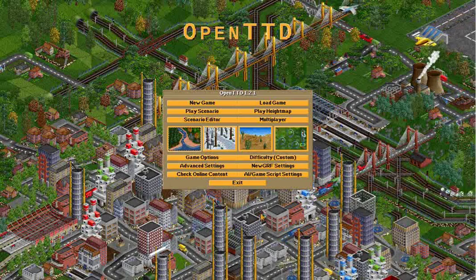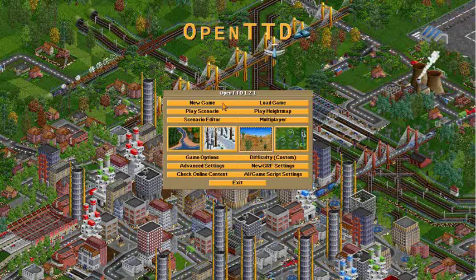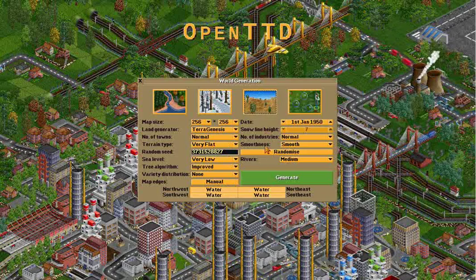We've now returned to Let's Play Open Transport Tycoon, and we are going back to the original settings, turning off the AI, and I'm just going to go ahead and make a really quick — hopefully really quick — game in the desert.